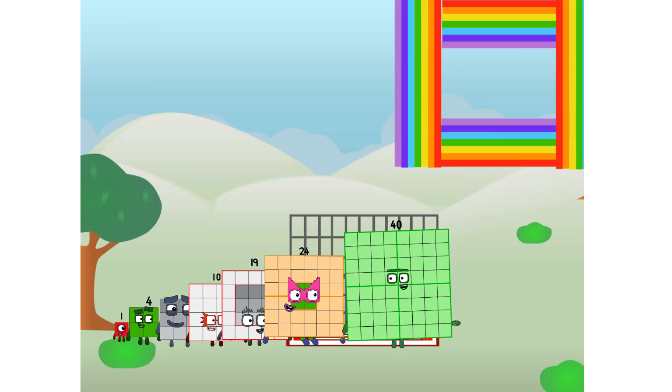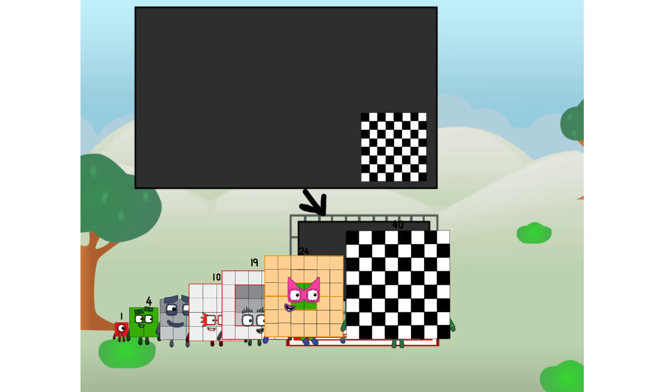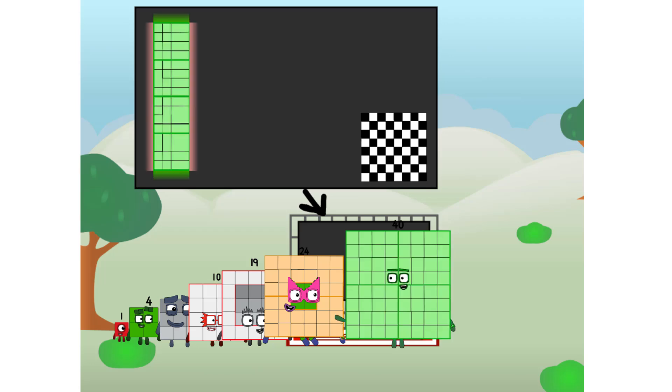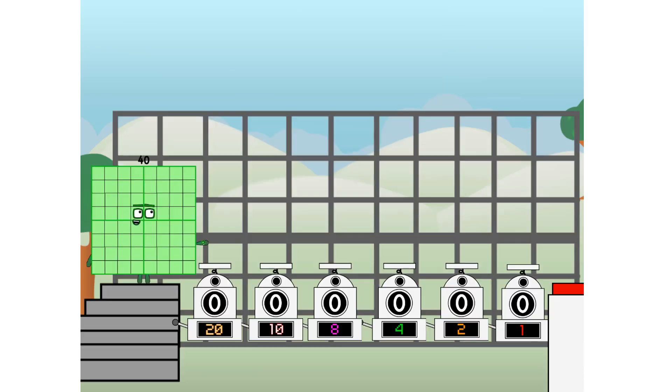There you are — this way, I've got so much to show you. I am 40, and I can be a strong square, a chessboard, a super rectangle, 8 octoblocks, or even a super cube. But today I want to show you a little trick I call Binary Boosters — using the power of doubles to send any number flying.